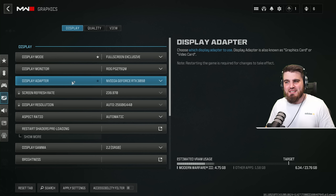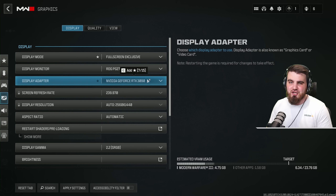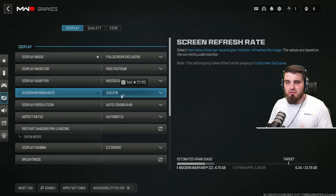Display monitor and display adapter, you can leave these at their defaults — you should automatically have the correct monitor and GPU set here. Screen refresh rate, set this to auto, which will automatically select whatever number is nearest to the refresh rate of your monitor. For me, that's 240 hertz, so the 239 option is the one for me.